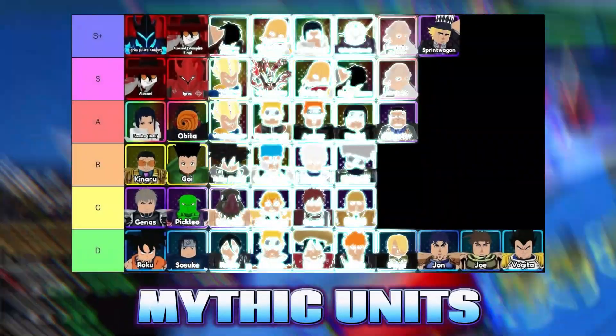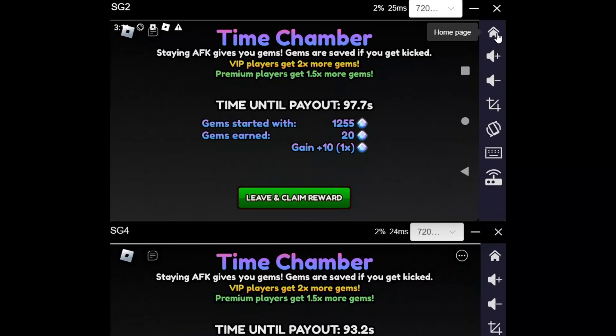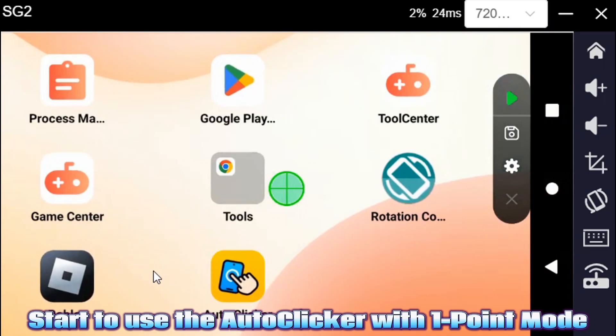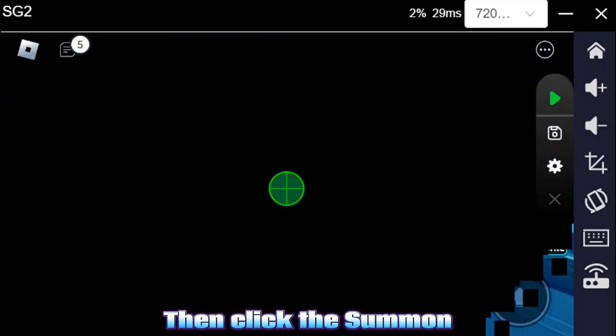How to 24/7 roll mythic units with UG Phone. Start by using the auto-clicker with 1-point mode, then click the summon button.